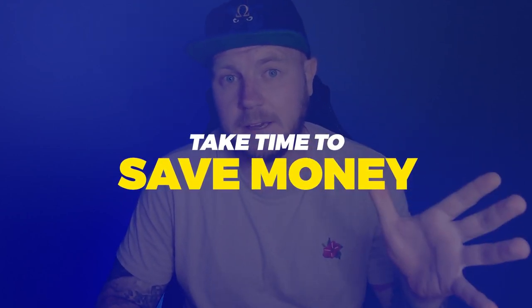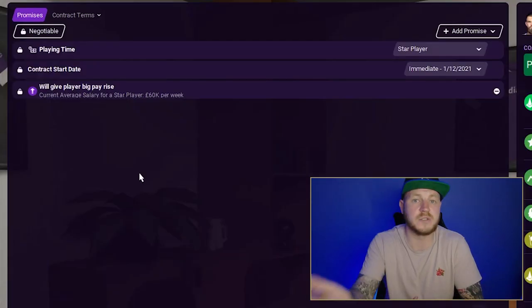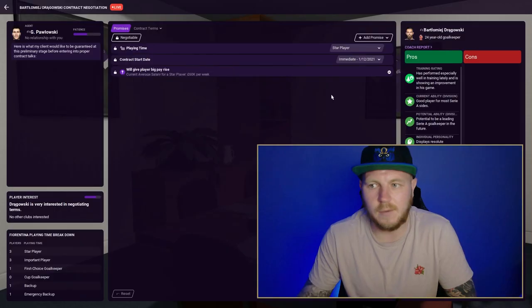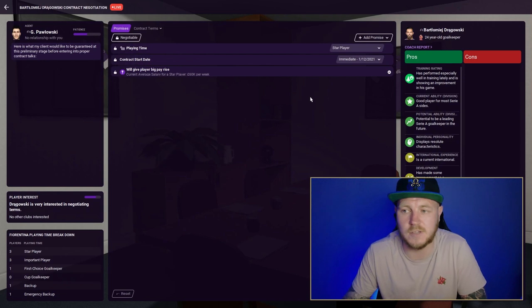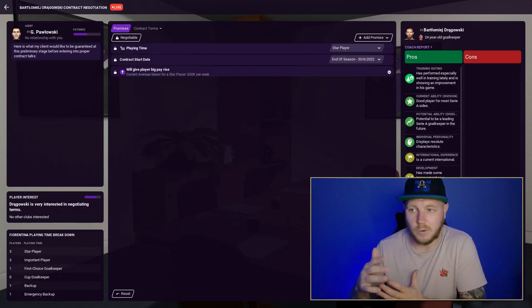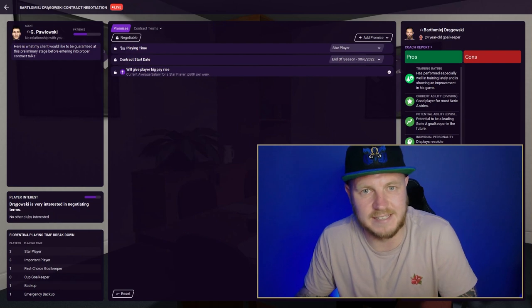The third tip is to take the time to save yourself money. I have two examples. Starting with a contract negotiation with my goalkeeper — when extending or offering a new contract, you get a page once you select Offer New Contract. Usually people just click Finalize Promises and get on with it. However, two very simple clicks make a big difference: just click End of Season. If you're going to offer him more money, you'll save a lot because the new contract doesn't kick in until the end of the season.